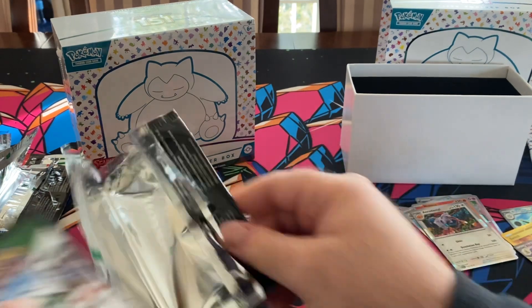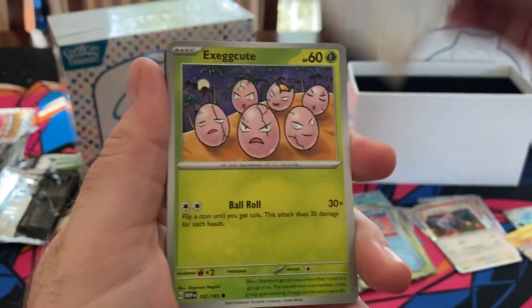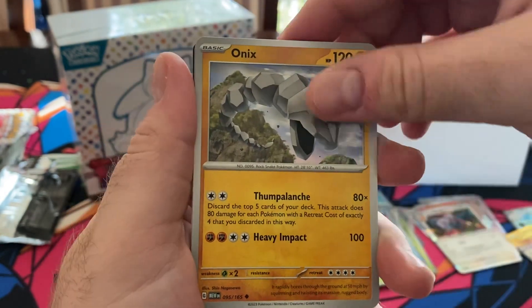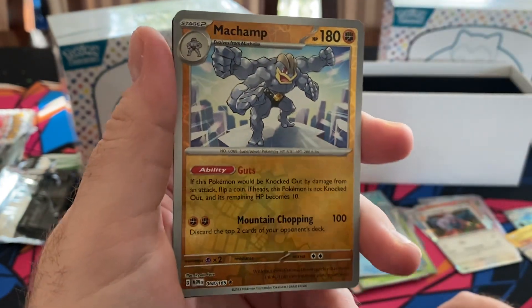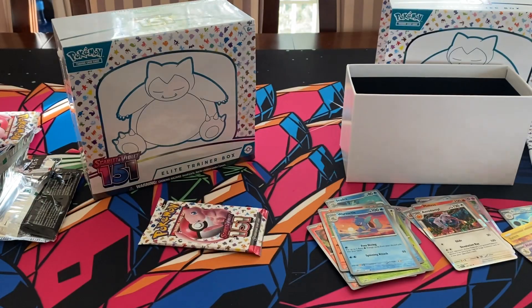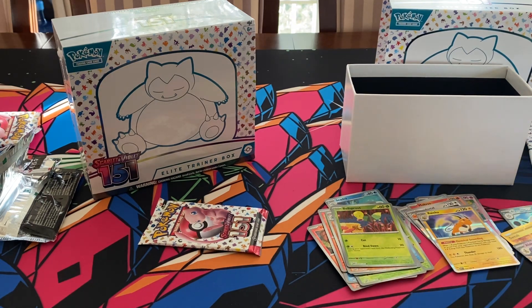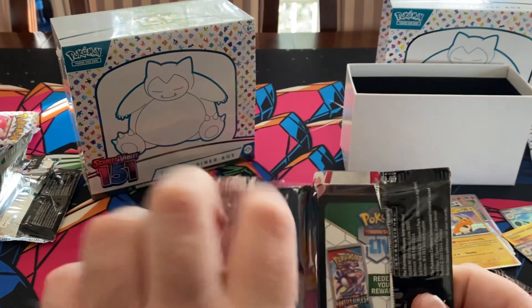Second ETB: Mankey, Meowth, Exeggcute, Clefairy, Onix, Dragonair, Kadabra, Machamp, Hitmonlee. Some steel energy in there too. Alright, last pack mojo — we will do another quick showing of the hits. I think I might make this one a second video to try and keep it under ten minutes.